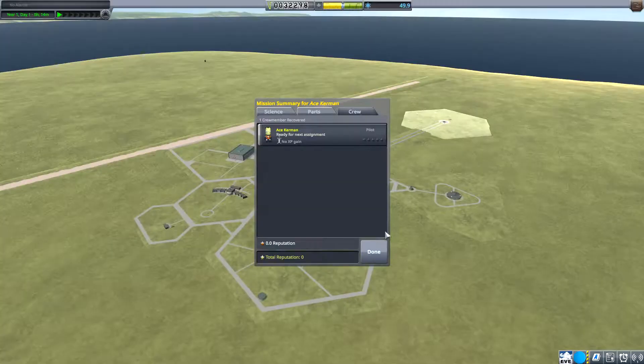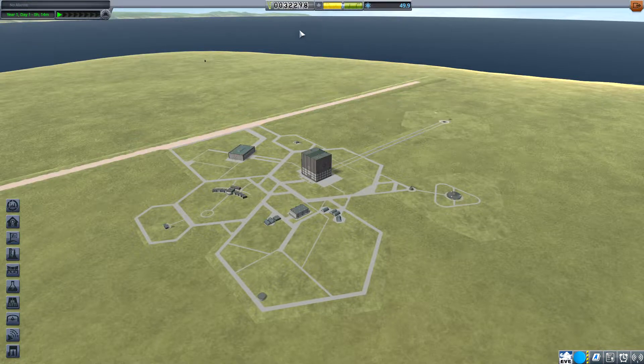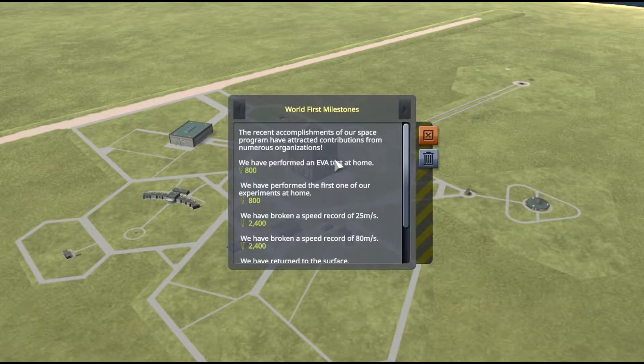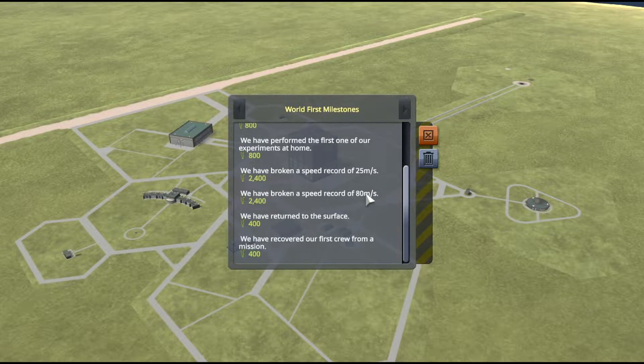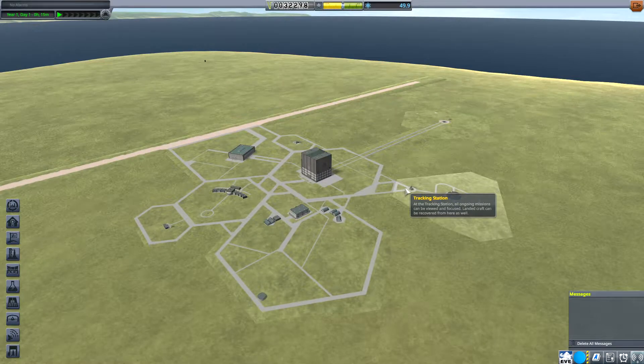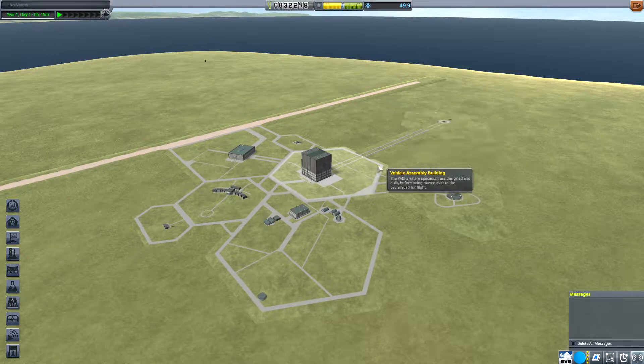Without further ado, let's get started. We've gotten a little bit of money and almost 50 science to get started with. We did go ahead and get the world's first milestones — we performed an EVA test at home, performed a test of one of our experiments at home, broken a speed record of 25 meters per second, and broken a speed record of 80 meters per second. Somebody apparently can run 80 meters per second! We've recovered our first crew from a mission — easy money from showing the Kerbals on the crawlway.